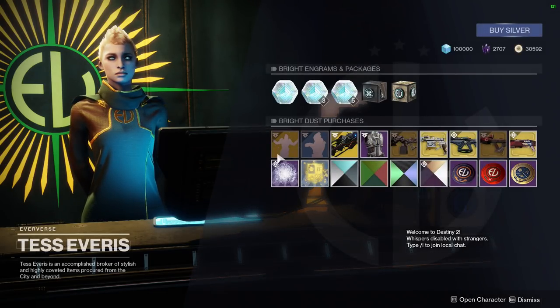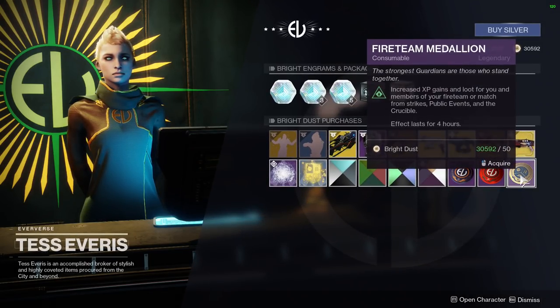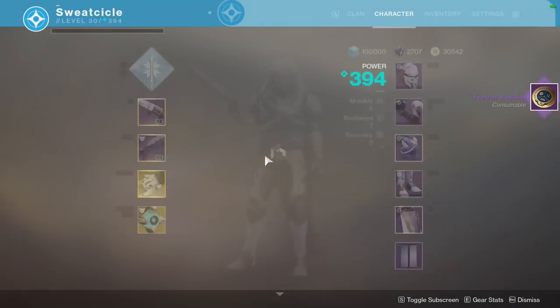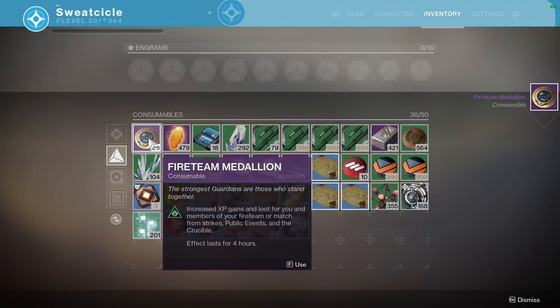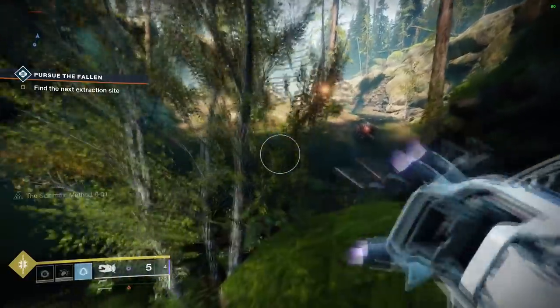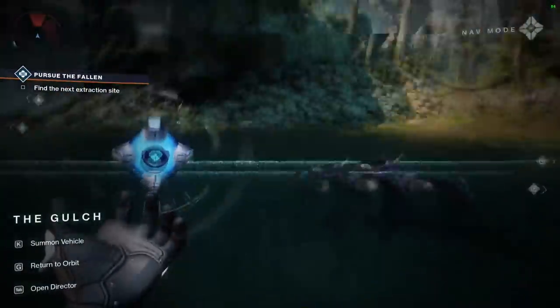Another way to gain an extra 10% XP on top of the 10% from the ghost shell is fireteam medallions. These can be purchased from Eververse for 50 bright dust apiece — you should stack up on these. They last 4 hours and work for your entire fireteam. If you have both the ghost shell and fireteam medallions stacked and then turn in your bounties, you'll be getting even more XP.